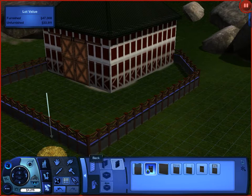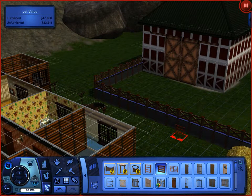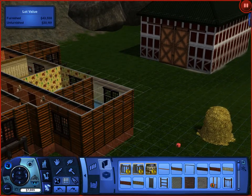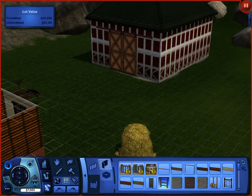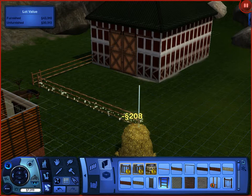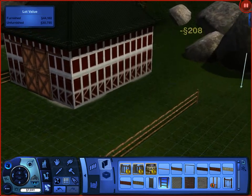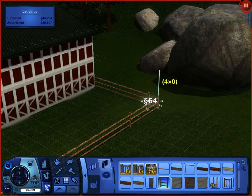There we go. Put a gate on that, if I can. Oh, what have I done? So for the gate, we're going to have to have a fence. That'll work.